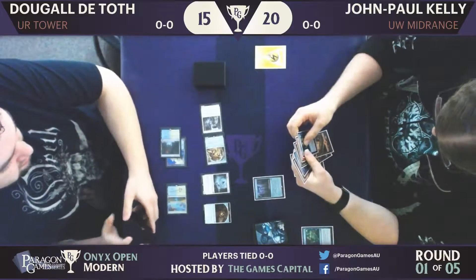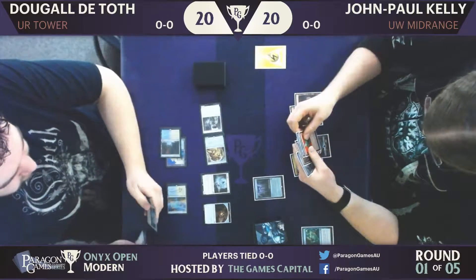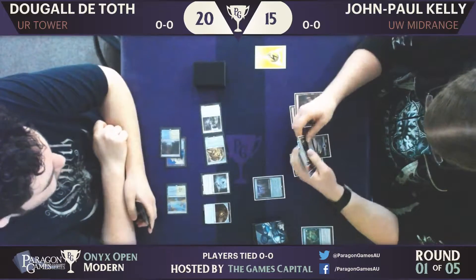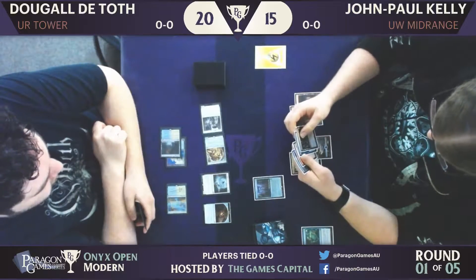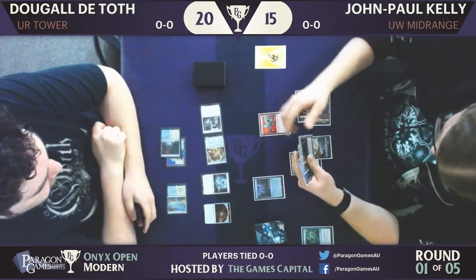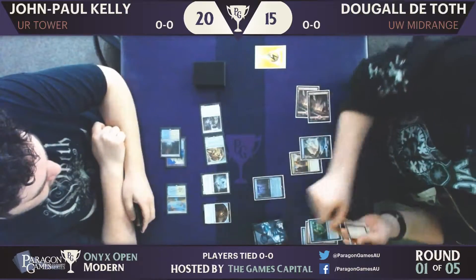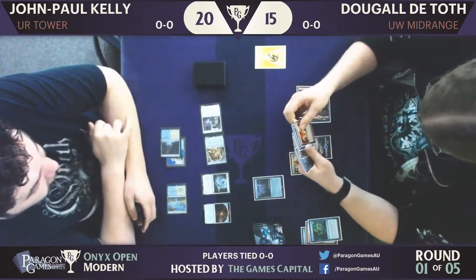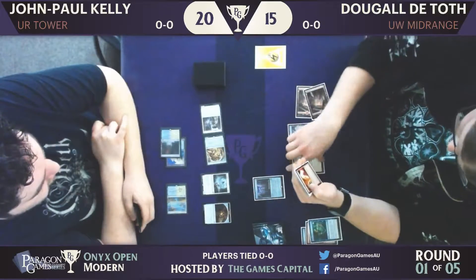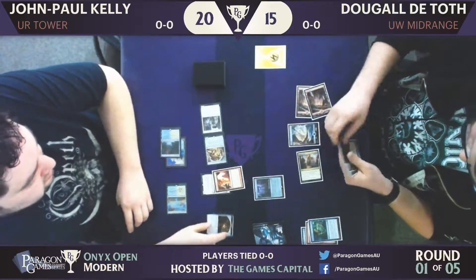Dougal, on the other hand, has played a Dynavault Tower — the namesake of the deck. So what's your experience with this card? At FNM last night against White-Red Vehicles, that card was a bit of a beating. And I guess Dougal is casting more spells here — another Tormenting Voice. He's just racking up energy on that Dynavault Tower. Every time he casts a spell he gets to put more and more things onto it.